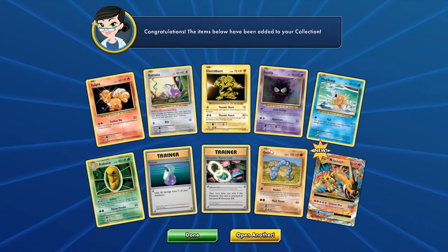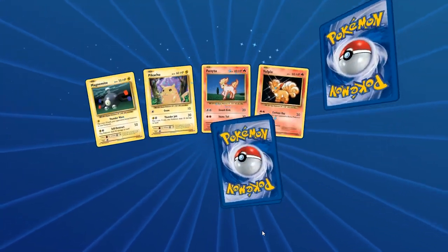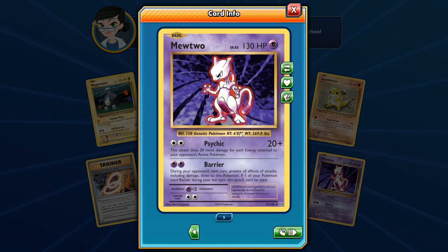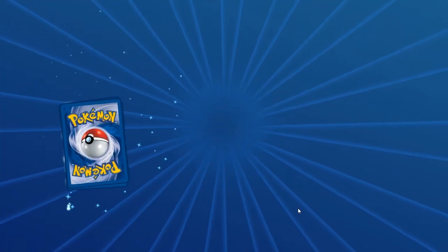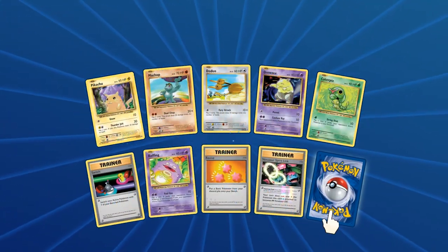We have a couple of Raticates, a Mewtwo, and another secret rare — Here Comes Team Rocket again! I have quite a few Mewtwos now but not enough to count. And here's a Charizard EX — Crimson Dive: 220 HP, Crimson Dive hits for 300 damage with 50 damage to itself. You could use Protection Cube in Expanded format to protect yourself from that 50 self-damage. Back to the race — Mewtwo is showing up a lot, sitting at five now.